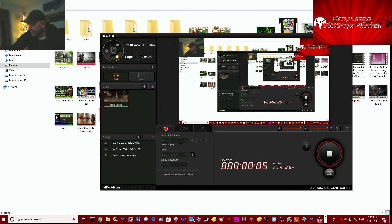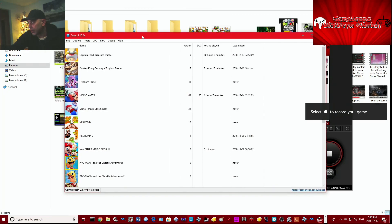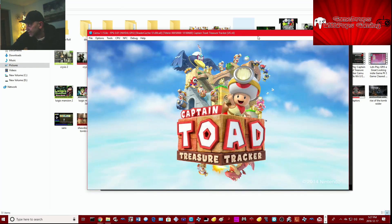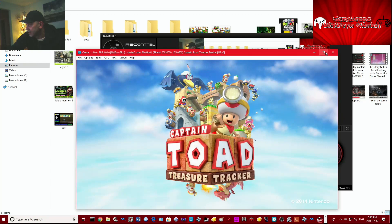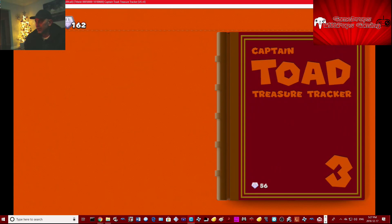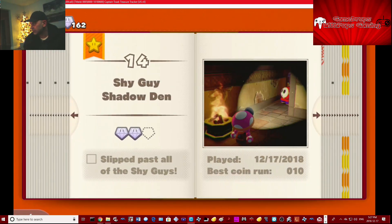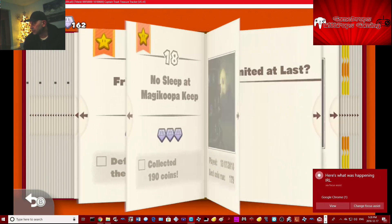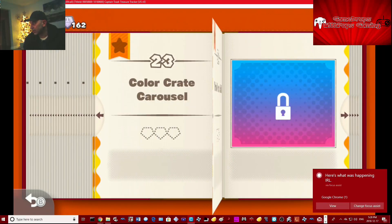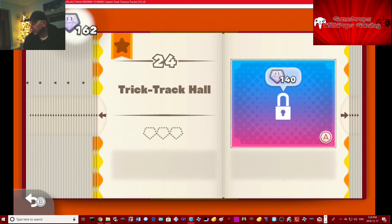What's up everybody, GameDropsPops here, how's it going? I'm going to do my final, probably my final recorded version of Captain Toad here on the Cemu 1.15.0 emulator. I'm very close to clearing this game, right to the end. We're down to five boards now. There's Trick Track Hall and a few others.